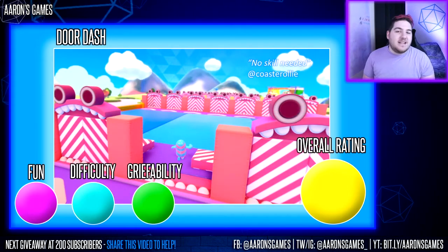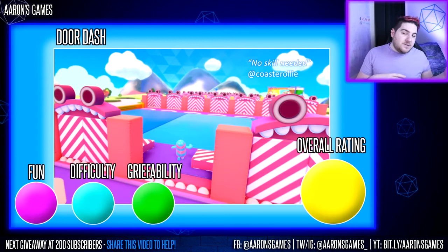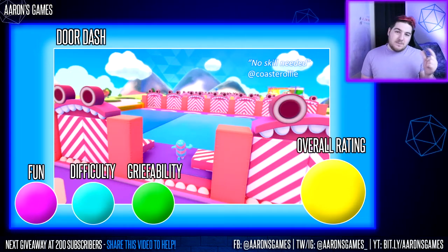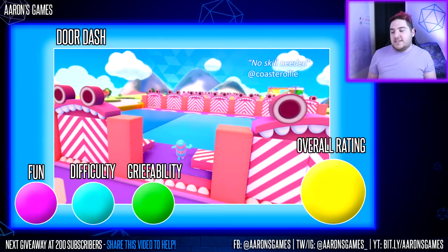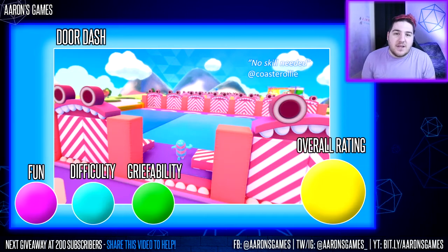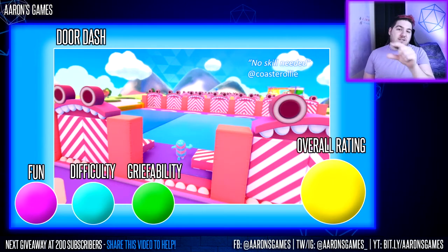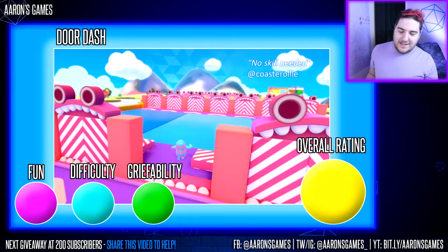Next up we have Door Dash. Basically this is running through a series of doors, Takeshi's Castle style — some doors are real, some are fake and you'll just bounce off them. Coaster Ollie says there's no skill needed — I'd kind of agree, it's pretty much just luck. The only small amount of skill comes in with trying to jump through the doors. We have seen variations recently which involve giant fans, and Big Eaters often makes an appearance at the end. There used to be an exploit where you could see which door was fake because it was slightly shorter, but they've fixed that now.